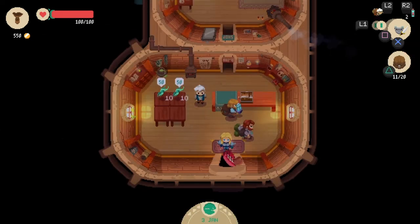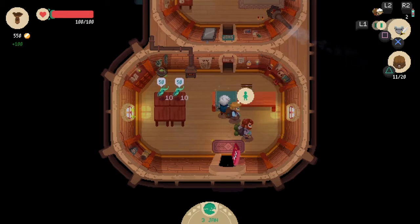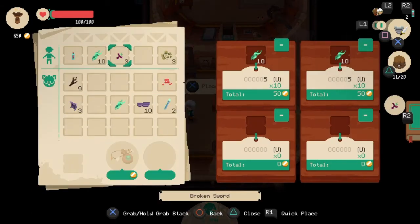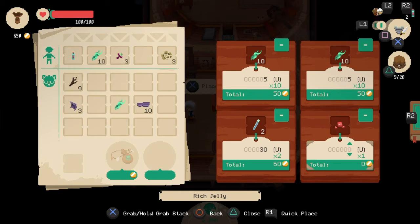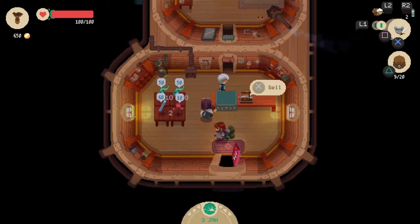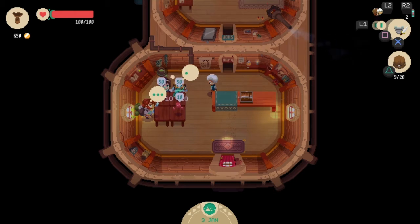We have two iron bars left. I guess we just keep the shop open until we run out of things to sell, then we go out to the dungeon to find more things. Rich jelly - that's what you get from the jelly beans. Let's sell this for ten dollars. Maybe I'm just selling really cheap things. I know nothing about this.